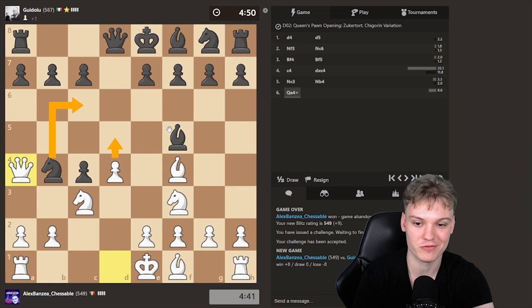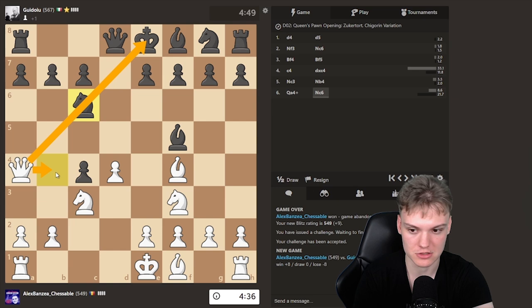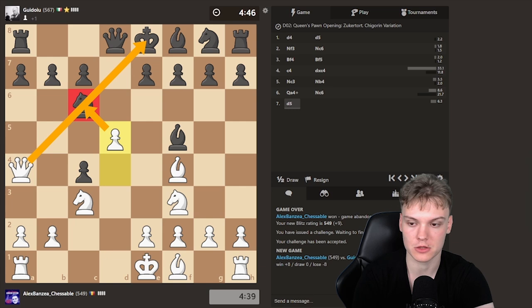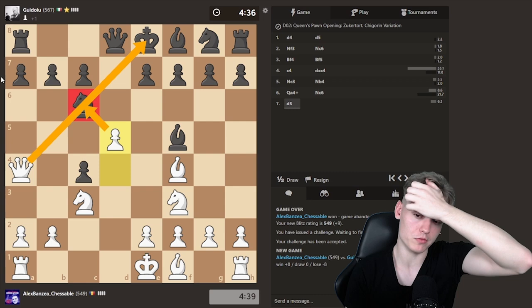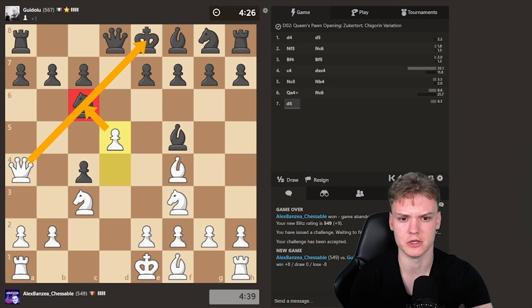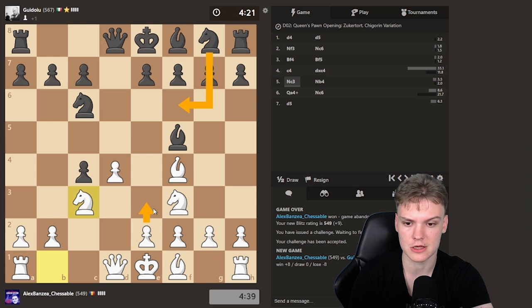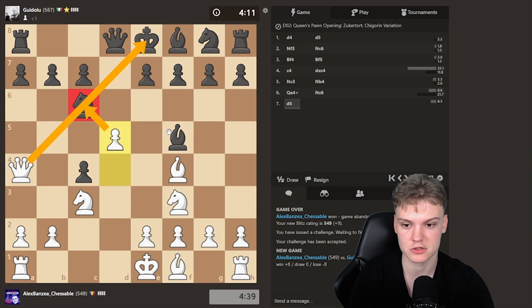They're going for what beginners like to refer to as the fried liver, which is pretty funny. Now because the knight is pinned, this was forced because it was under attack. And you can get to play d5 and just collect the knight on the next move because of the pin. Yeah, we just managed to win in like seven moves — all from theory. I think this is explained in the course as well. After they play Nc3 and now Nf6, and after e3, e6, bishop takes on c4, we have a lot of lines covering those positions. After Nb4, Qa4 is a very nice move to punish, and d5 wins. This could happen a lot below like 1000 rating.